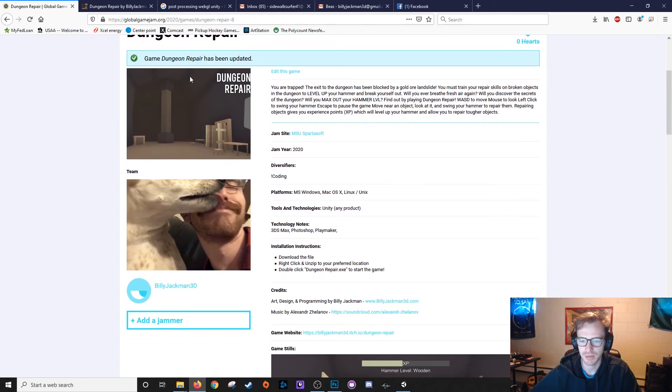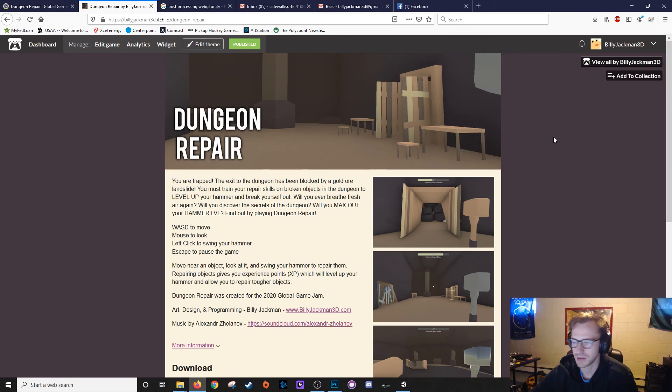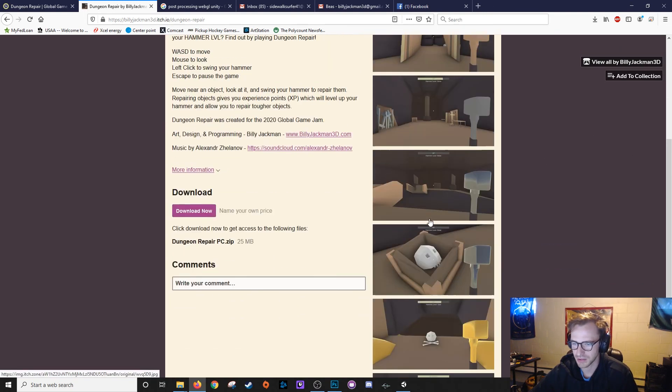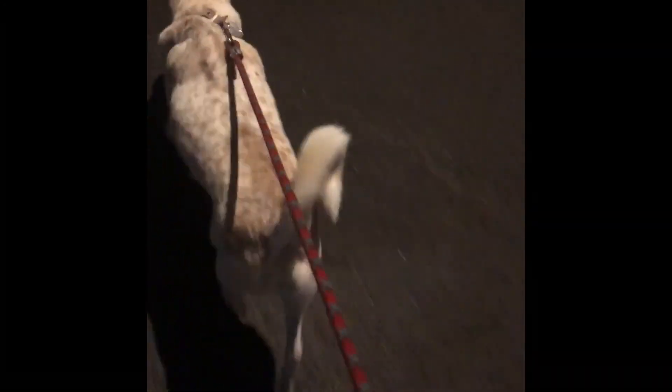So here we go - we got our game image, screenshots, me and Beasley. Then I'll flip over to my itch.io page. I spent some time making this look good as well - got my banner, I like this purple in the background, all our screenshots and then download the game. I'll link both of these in the description below. So that's it - the complete process behind developing Dungeon Repair, my Global Game Jam submission for 2020. Let me know what you guys think about the game, and let me know if you participated - I'd be down to check out your games. Drop a like on the video, maybe consider subscribing. My name's Billy, I need to go take a shower - I'll catch you guys in the next one.